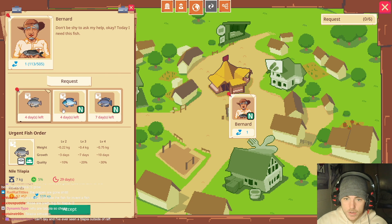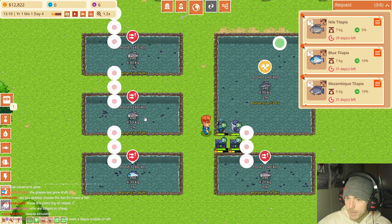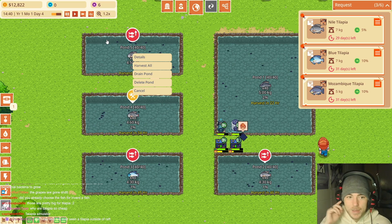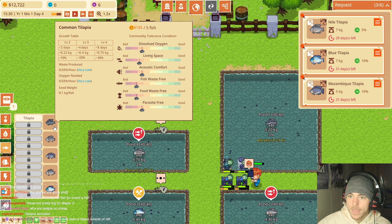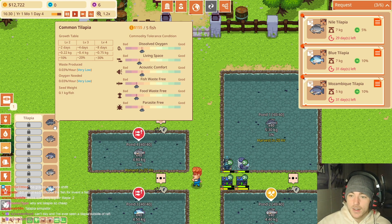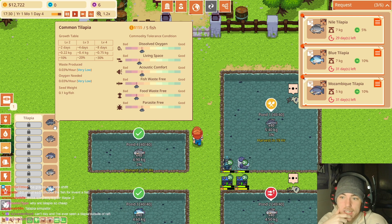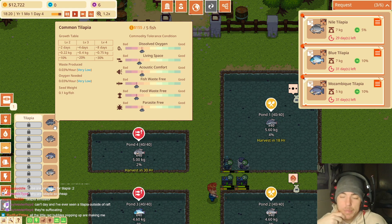What is on the town map that everyone's so concerned about? Nile tilapia, blue tilapia, Mozambique tilapia — am I raising all of those? Wait, am I not raising any Mozambique tilapia? Can't say I've ever seen a tilapia outside of Raft. Why are tilapia so cheap? Let me look at the prices on the fish. $155 per five fish — that's actually kind of a lot. There's commodity tolerance stuff: dissolved oxygen, living space, acoustic comfort, fish waste, fish food, parasites. Tilapia are on the bad end of parasites — that's fairly true.